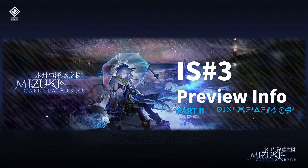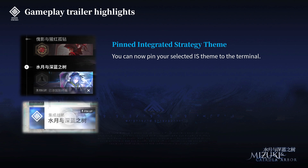So without further ado, let's get into it. The first thing is a QOL change: you can now select your interested integrated strategy theme to pin on the terminal. So you can just say goodbye to Lucien and make it so that Mizuki will be on your terminal.